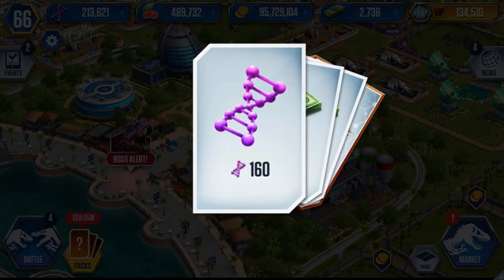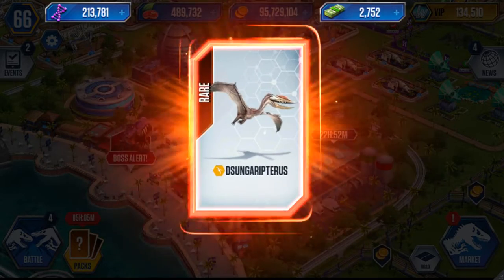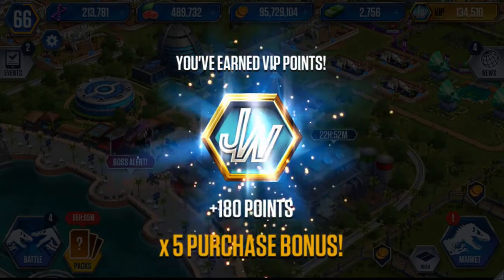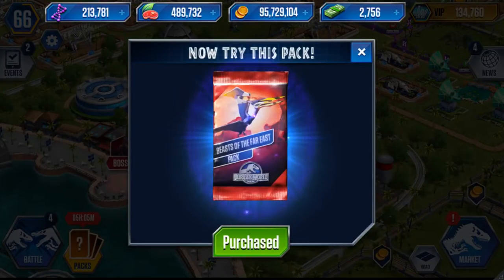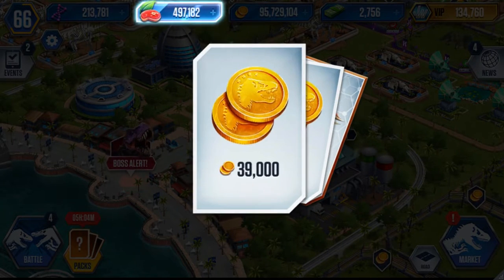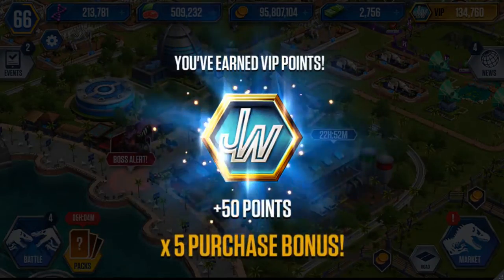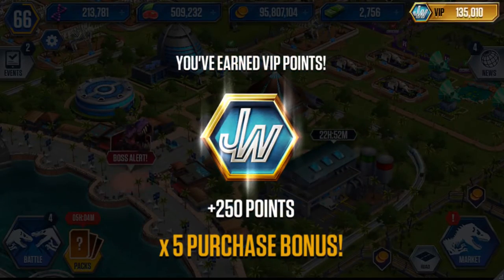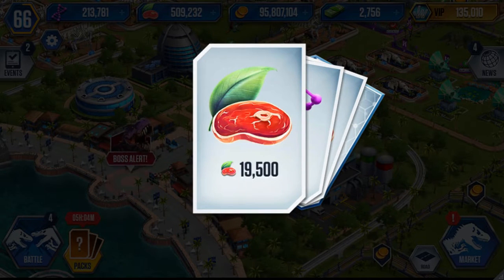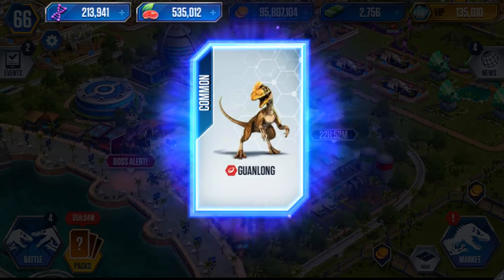Pack six: another rare, 160 DNA, 20 dino bucks, and another Dsungaripterosaurus. Six packs: three commons, three rares. Pack seven: same again — 20k food, 80k coins, and another Dsungaripterosaurus. Seven packs: four rares and three commons. Pack eight: it's a common — 20k food, 160 DNA, 20k food, and another Guanlong.